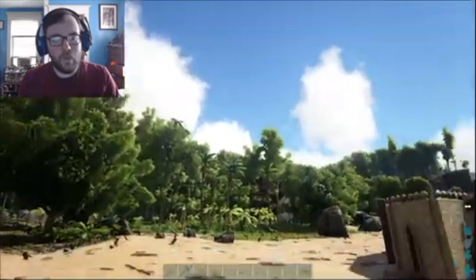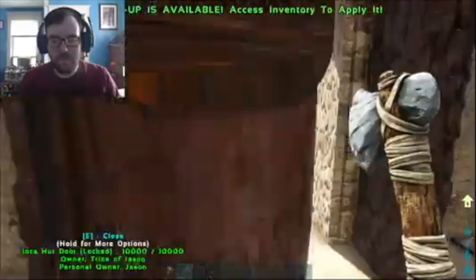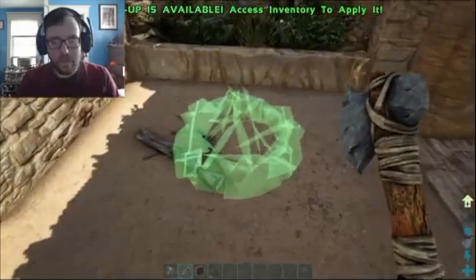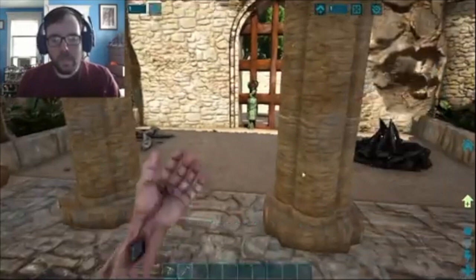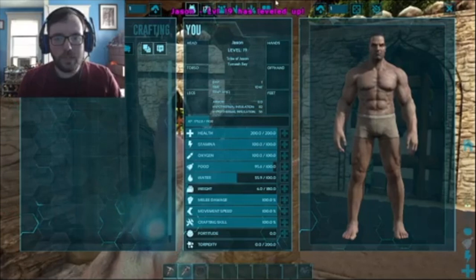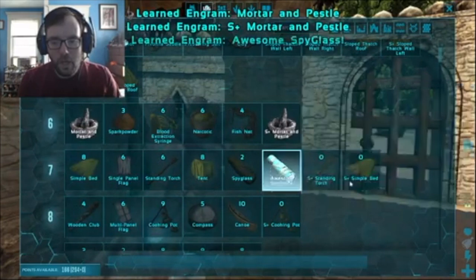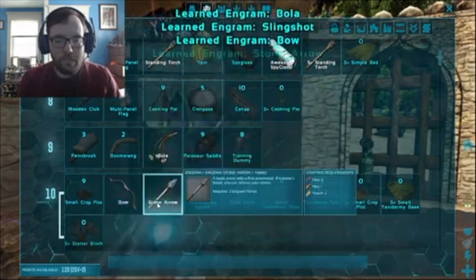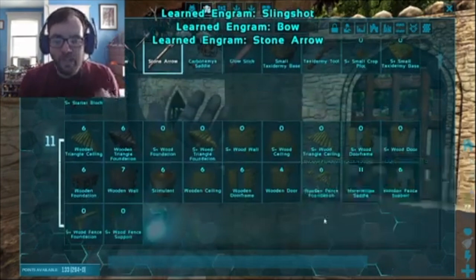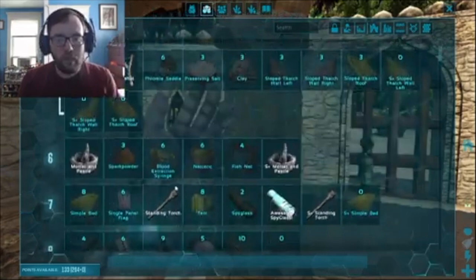I'm gonna put the fire inside of the base so it doesn't get destroyed by, like, a raptor or something. I'm gonna put the campfire right over here and the storage right over here, so now we can store things. We're getting there. Let's see if we can learn some stuff — the S-Plus Mortar and Pestle, Awesome Spyglass, S-Plus Standing Torch, Bola. We're gonna try to keep this as primitive as possible because we are a jungle tribe, and jungles are very primitive.